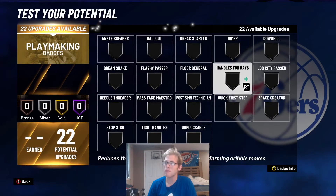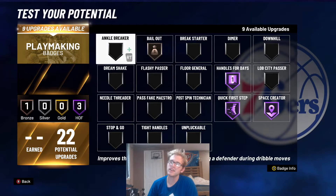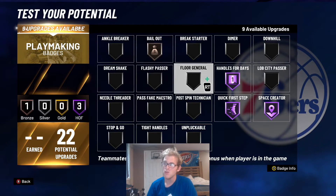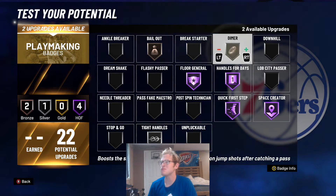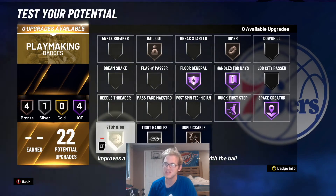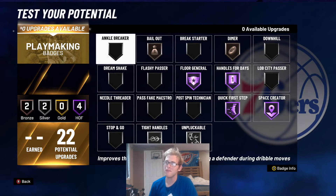For the playmaking badges, I'm going to put handles for days on Hall of Fame, quick first step on Hall of Fame, space creator on Hall of Fame, and bailout on bronze. Now if you pick playmaking takeover, go with ankle breaker — but this year nobody's been breaking ankles. 2K has to release a patch; even with playmaking takeover and Hall of Fame ankle breaker, no one is. So as of right now it's kind of sketchy — I'm imagining they'll fix it. With the remaining points, put these on tight handles, and then I'd put floor general on Hall of Fame. I've also heard that dimer is working better on bronze than Hall of Fame, so put dimer on bronze, and you can add unplugable up to silver or throw on stop and go or downhill.